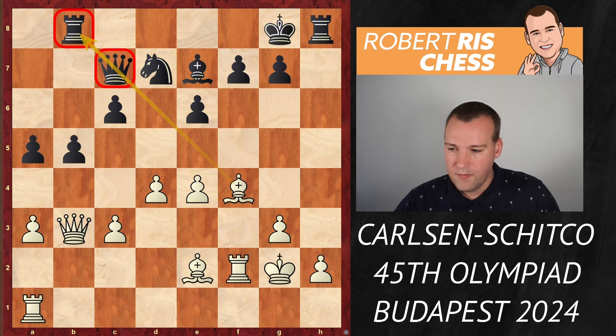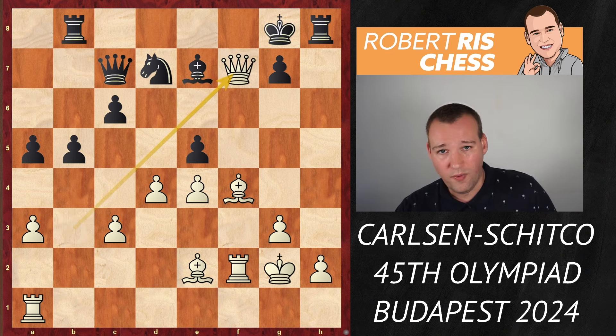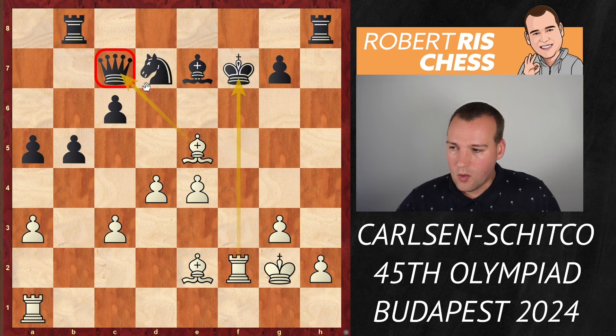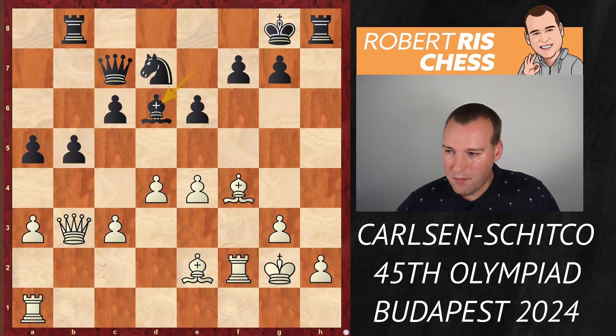Against stronger players, people tend to stay as solid as possible and let the stronger player try to prove something. Magnus seizes the initiative with the move f4 — a very nice move — opening up the f-file for the rook. pxf4, Bxf4 attacking the queen and the rook. An important point: black cannot play e5 here, as it opens up the diagonal for the queen on b3, and there's the beautiful blow Qxf7+, Kxf7, Bxe5 — after this queen sacrifice, white regains the queen by taking on c7, ending up two pawns up.